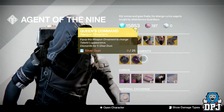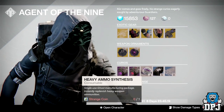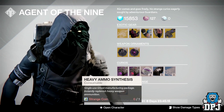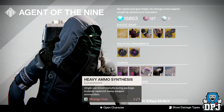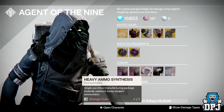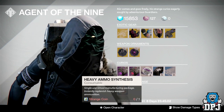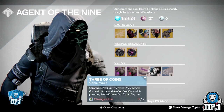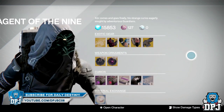Don't forget guys, if you've got plenty of strange coins spare, do purchase some heavy ammo synths. For about 100 strange coins you'll get three ranks with a faction. After you reach 365, one of the better ways to gain increases on your light level — I've got about 300 spare, probably spend about 100 getting three packages. I'll spend the rest on Three of Coins. Anyway, that's Xur's location and loot for the 7th of October 2016.